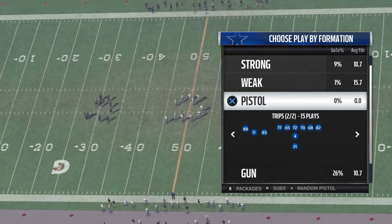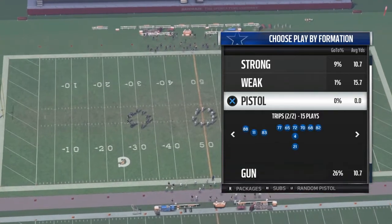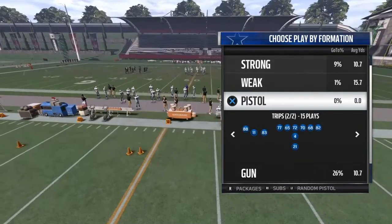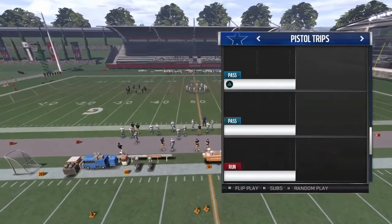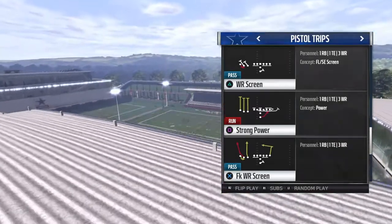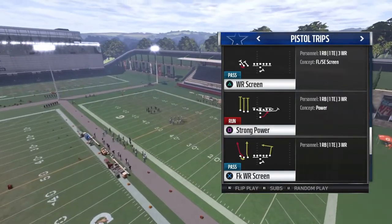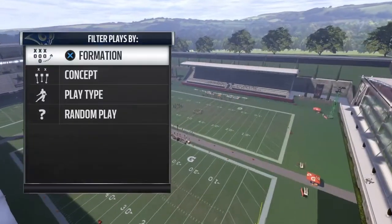Hey guys, welcome back - Madden 70 video today, we're back inside the pistol chips. I already did a video on this earlier today, so if you haven't seen the other one, go check that out. This formation is really really dominant, amazing formation. Today we're gonna go over what I think is the best running play in the game right now. The strong power out of pistol bunch tight end - I thought that was good, but this is like 10 times better.